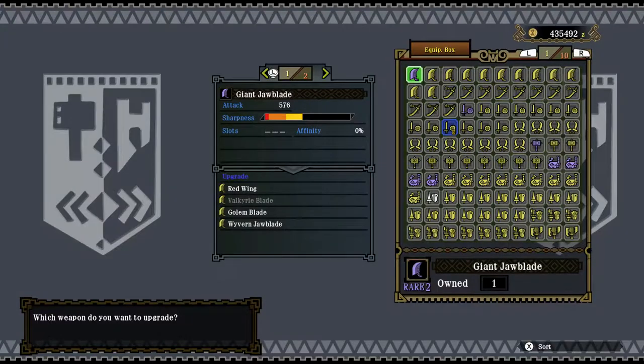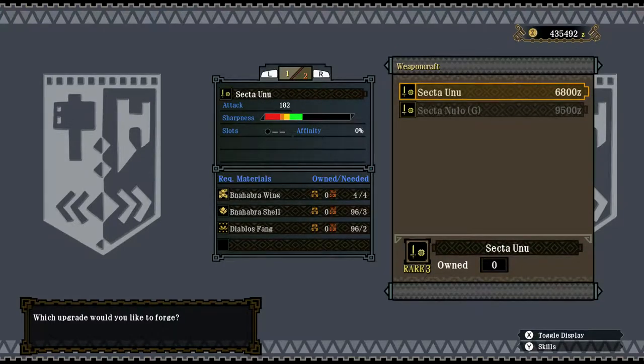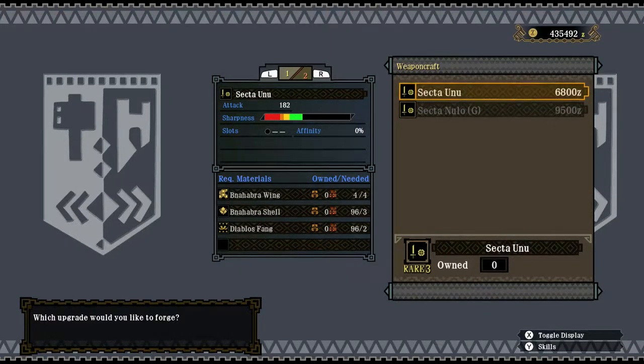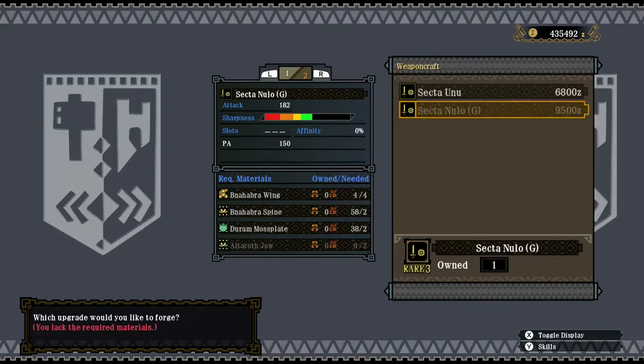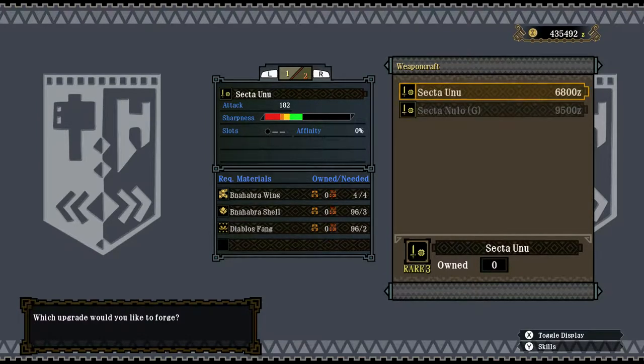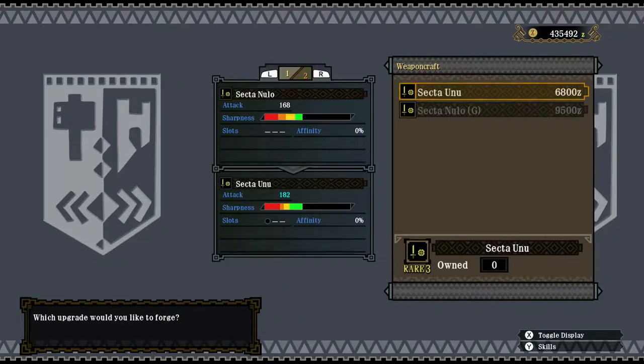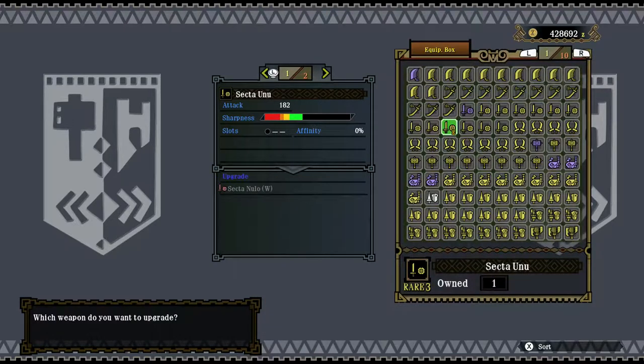Weapon craft, great weapons, and we're upgrading it into the Secta Uno. Cheaper than the Sectanulo G, although it becomes available much later on as it requires Diablos Fanes. Virginia Dew — there's no real different sharpness. I would say Secta Uno has slightly more green sharpness. Doesn't come with a slot though, and doesn't have any elemental or status effect on it. Compared to the Nudo on itself, it's double the green sharpness, a bit of extra raw, so it's an okay weapon, at least role-wise.